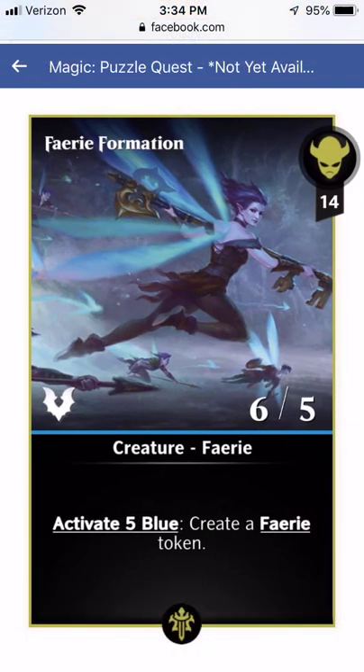Fairie Formation is going to be awesome for newer players. It's 14 for a 6-5 flyer, which is decent. But the Activate 5 blue to create a fairy token is fantastic — if you're running a lot of gem converters, you could be getting quite a few fairy tokens every single turn, probably between 2 and 4, or 5 on a lucky turn. This is going to be a really powerful card for newer players and I like it a lot.